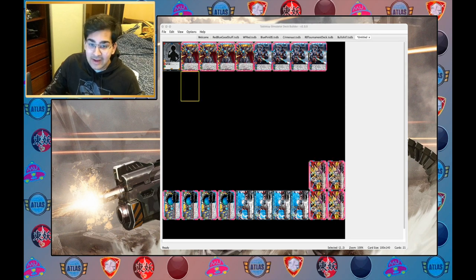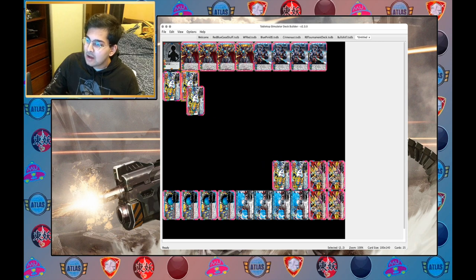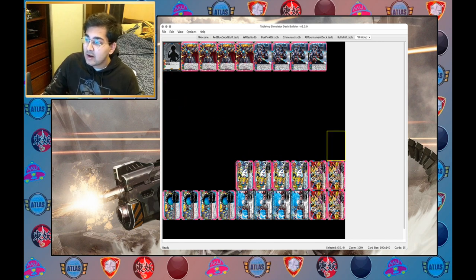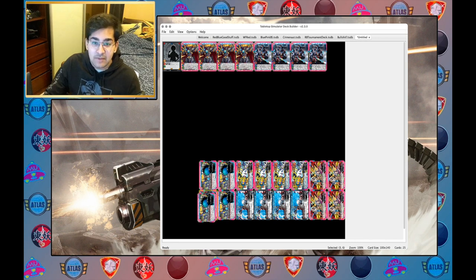For my final counter pick, I'm including four copies of Blaster Cannon, another really strong burn tool. It either deals two-plus damage to an enemy unit or one damage to the opponent. All my counters are impactful: one retrieves a Bad Man's from the discard pile, others deal burn damage or kill a unit, buff all my burn damage for the rest of the game, or board wipe. So I've got my counter lineup and the core of my deck sorted.